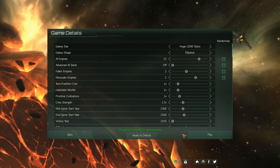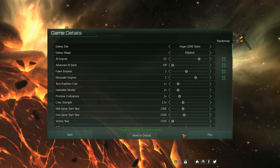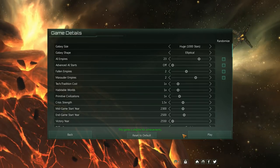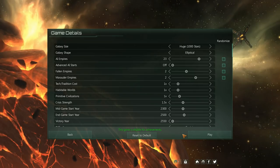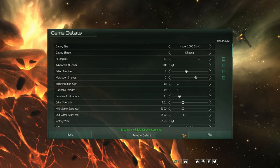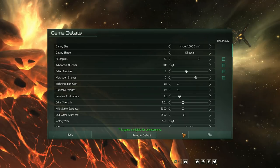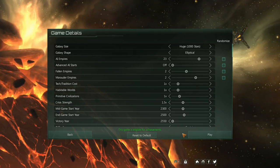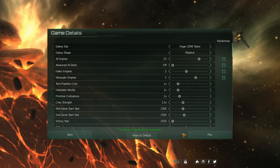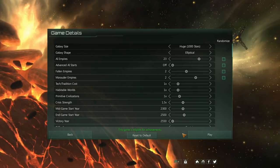As far as your very first game, there are a number of things you can do to make things a little bit easier or at least more even in terms of what you're likely to encounter. A lot of people will start out in smaller galaxies, but ultimately it's not so much the size of the galaxy as it is the density. A huge galaxy with 23 AIs might sound like a lot, but there's a lot of space for all those AIs.